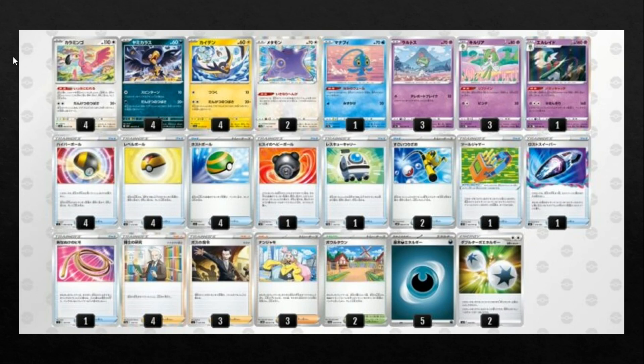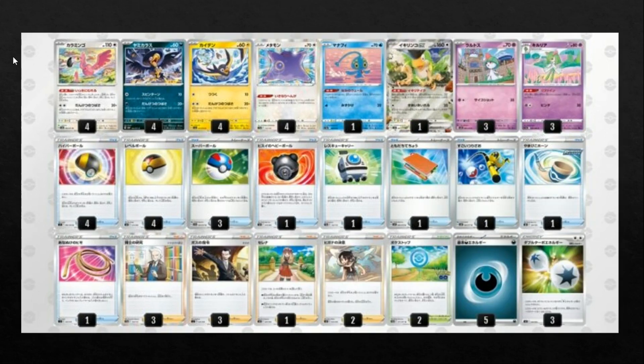Next up is a pretty similar list, this time without Glalie and instead playing the new Squawkabilly ex. Squawkabilly ex says on the first turn of the game only, you can discard your hand and draw six cards. Squawkabilly ex doesn't actually specify that you play it from your hand onto the bench, so what you can do is Nest Ball for a Squawkabilly ex and then use the ability — you don't have to Ultra Ball for it. It is a bit of a two-prize liability, but it's a really solid choice. You do still need Mabosstiff for things like Ursaluna.